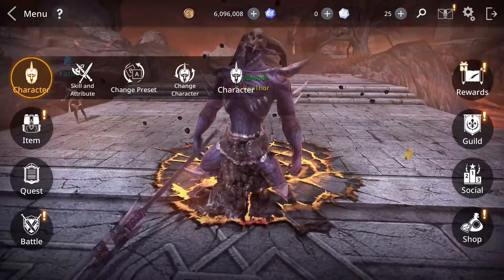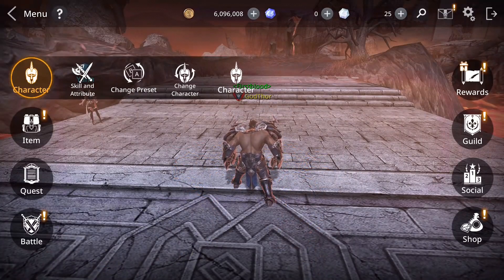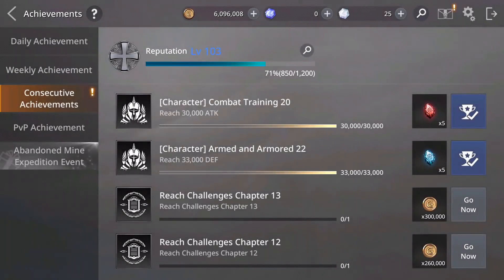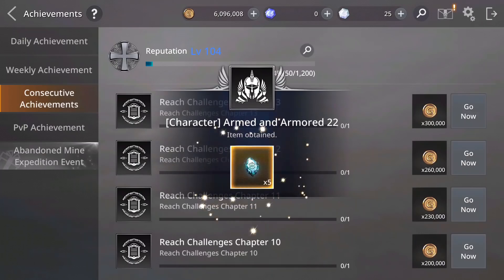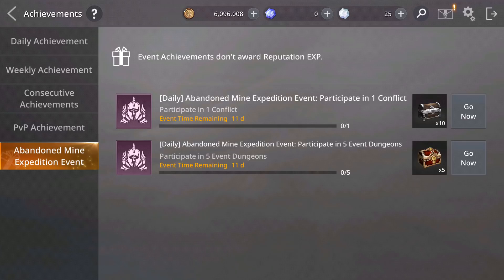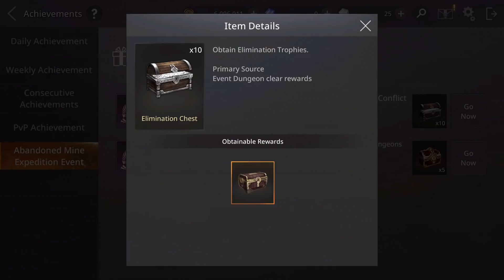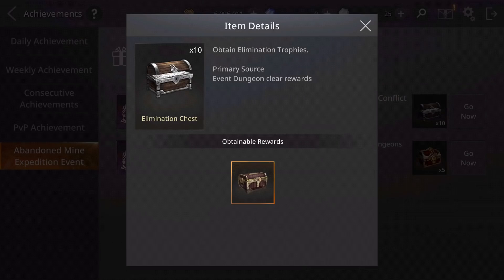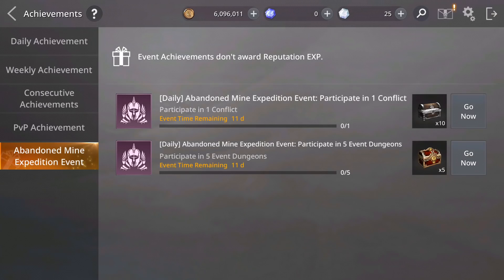I'm gonna show you how you can get more gems. There is an event — go to Rewards and then Achievements, and collect those. If you go to the last tab — the Abandoned Mine Expedition event — and you participate daily in Conflict or Turf Wars one time per day, you get rewards: 10 Elimination Chests which give 8 to 10 Elimination Trophies each. So you get between 80 to 100 of these tokens.